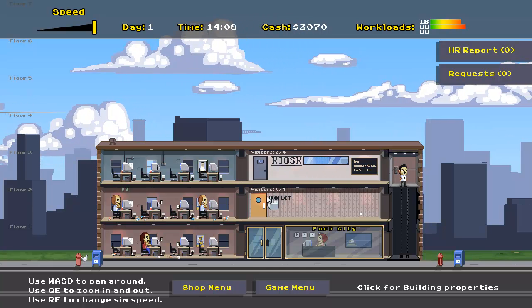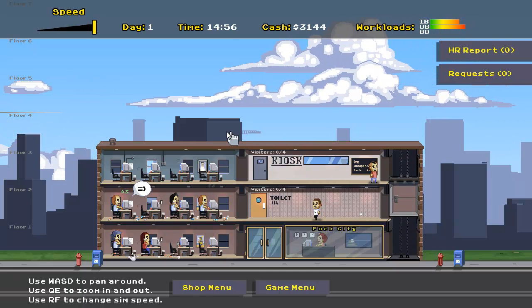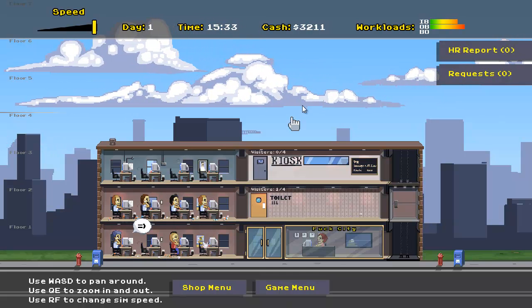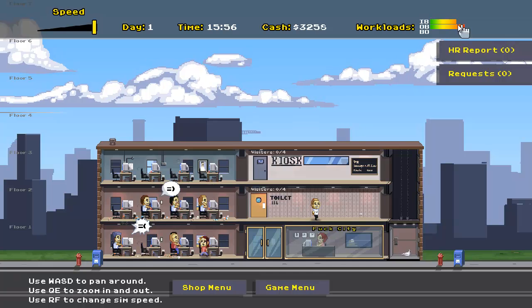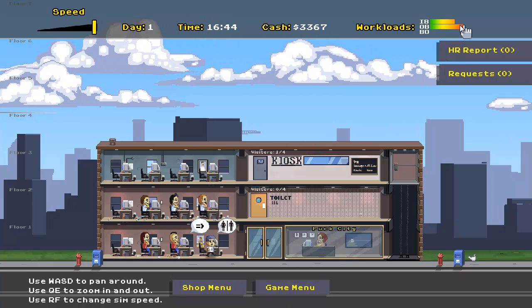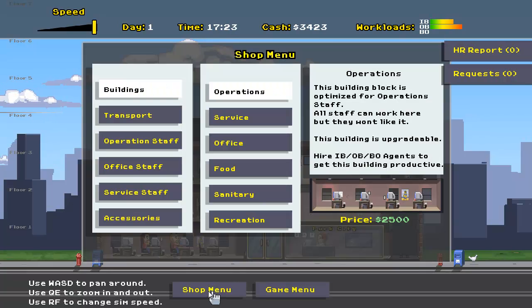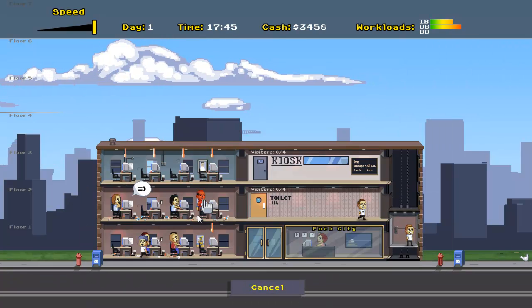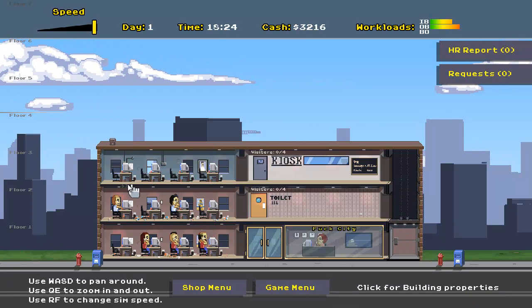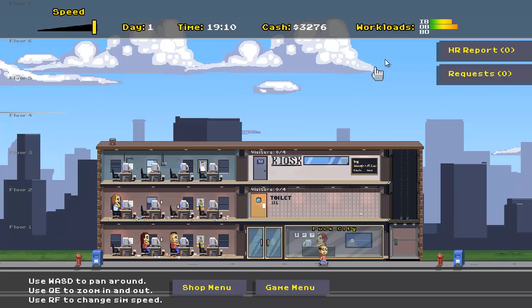One complaint I do have about the game is that the fast forward doesn't fast forward fast enough, especially once we get janitors. I spend a lot of time when I'm playing just setting up conditions, and then as the game plays, just looking at my phone basically. We can take a look at how our workloads are doing — inbound calls is working much faster than outbound, which means I need to hire more outbound agents. So even though it's the end of the workday, I'll hire another outbound agent to handle that workload and fill up the eight spots in our operations area.